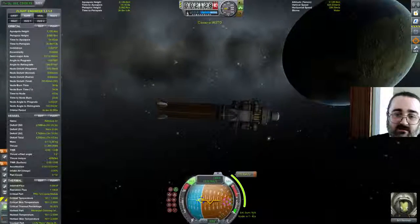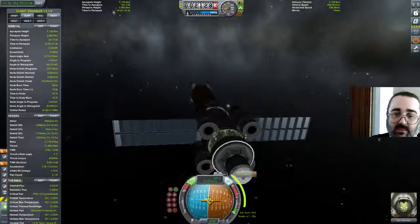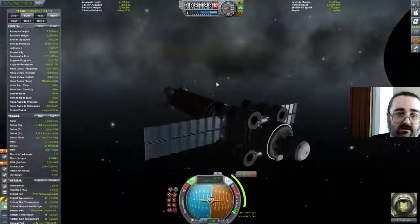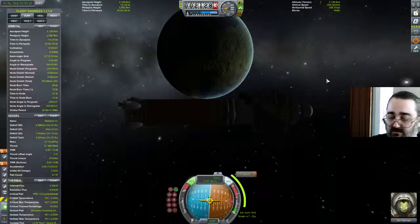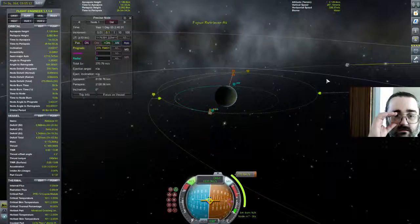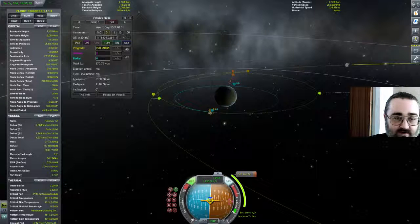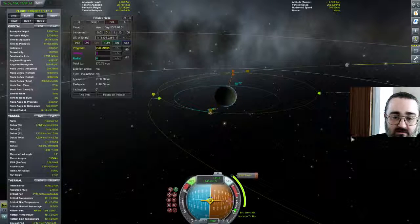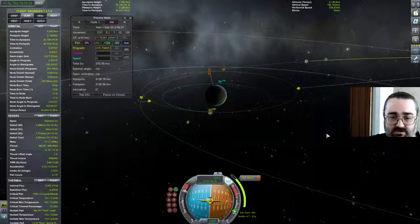Remember, it's a great big unwieldy thing. Where's the sun? Right, so I'm close-ish. 7... 6... 5... 4... 3... 2... 1... 0... Alright, so that's going to be a 40-second burn. Let's turn off RCS.